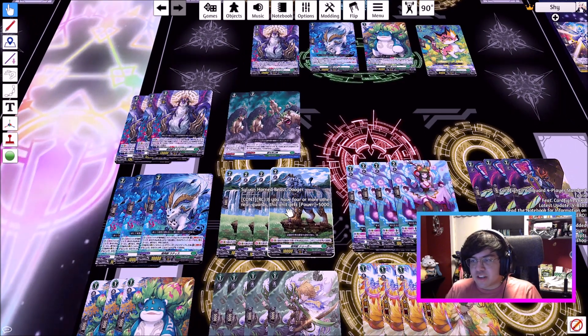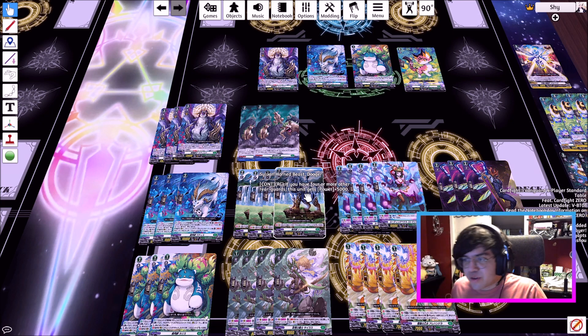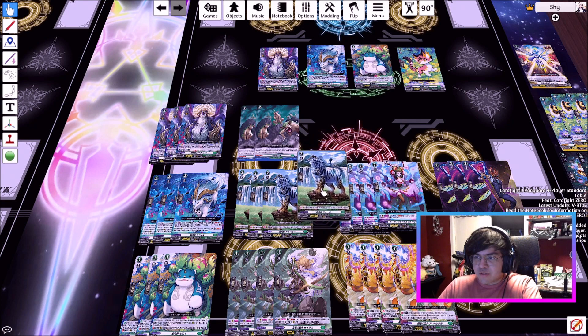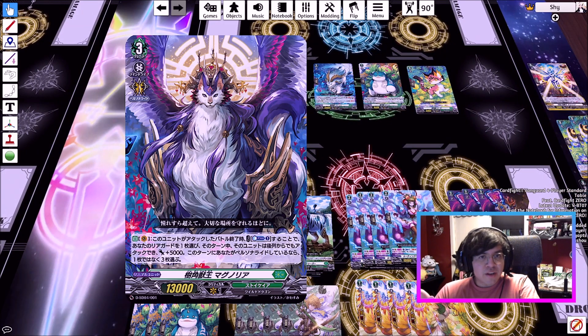Dugr is a grade two. His effect: if you have four or more other rearguards, he gets 5,000 power. This doesn't sound good, but it actually is. 5,000 matters a lot in this deck — your attacks are plentiful but pretty weak, so you take any power you can get. Dugr gives you that for free. If you Persona Ride, he becomes 25,000 in your front row, which is a magic number. All grade three vanguards are 13,000 power; if you damage a trigger, you get to add 10,000, making them 23,000 defensively. So 25,000 hits over that.